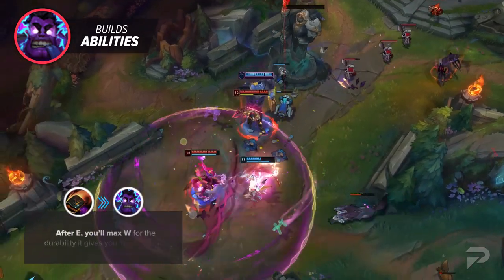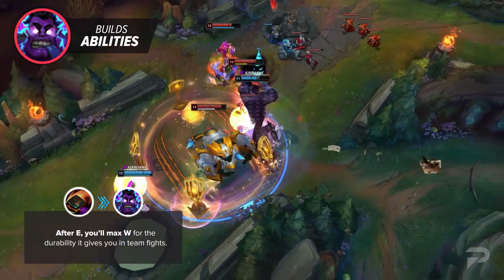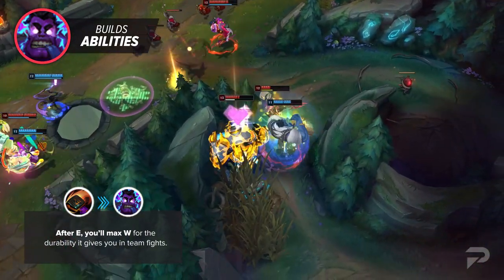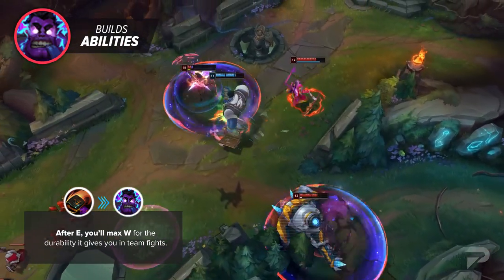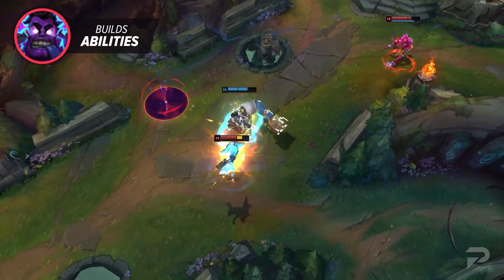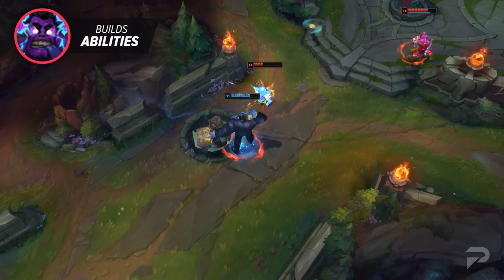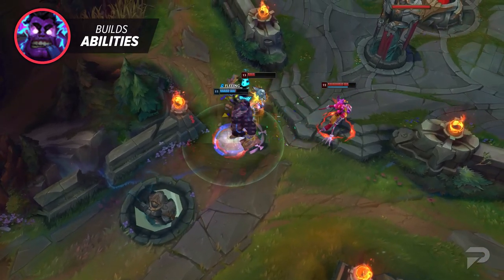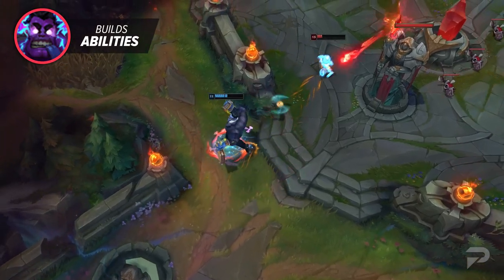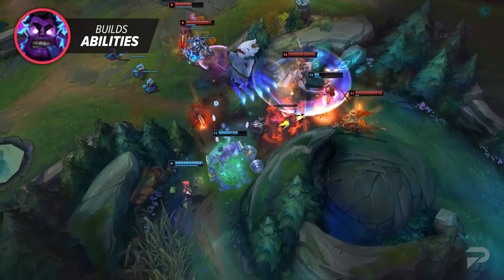You'll really start to feel how strong E is when you have more extended fights, where you get off multiple swings, each one hitting harder as you get lower over the course of the fight. After E, you'll max W for the durability it gives you in teamfights — when you have a massive HP pool in mid-to-late game, increasing that gray health from 25% of damage taken all the way up to 45% is a huge increase to your beefiness. Q becomes less of a priority as the game goes on; the damage it deals is not bad, but the slow and cooldown are the same at all ranks, and that's all you really need from it.